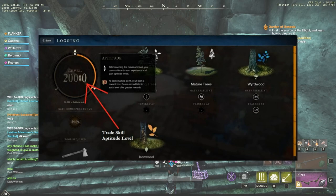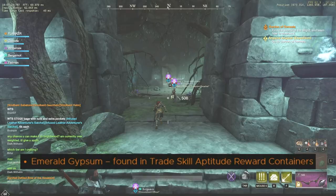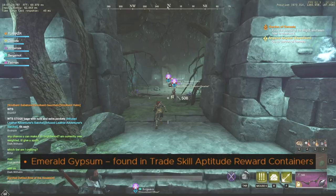Your experience bar will look like a circle divided into three equal parts. Upon reaching one of those three marks you will get a parcel, crate or a package of specialized materials related to that trade skill. Apart from that, those containers will be a source of emerald gypsum that can be used to increase your expertise level.